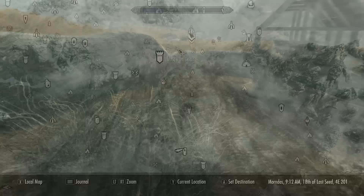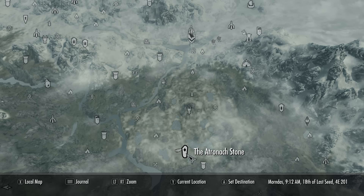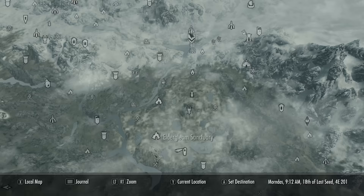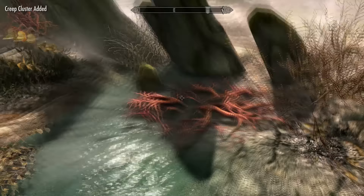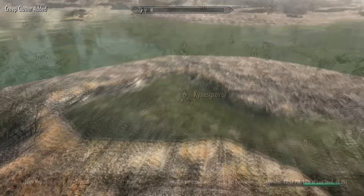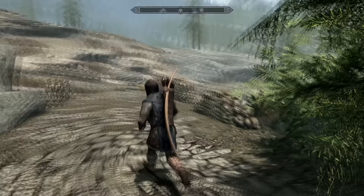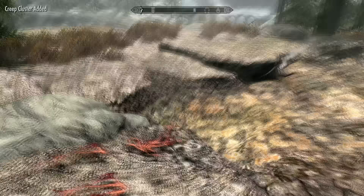For the next ingredient we're going to need some creep cluster. This can be found growing in a few areas; one of the best places is along the road heading south from Windhelm and especially around the area near the Atronach Stone on the map. Once picked it takes about 10 days to respawn. You'll also find some more around the area of Kynesgrove. Once you've got these plants you can actually plant them at your own house — they only take three days to grow and then you can harvest and replant them.